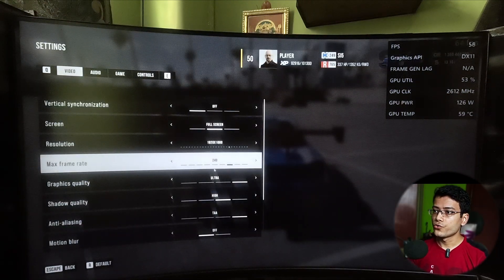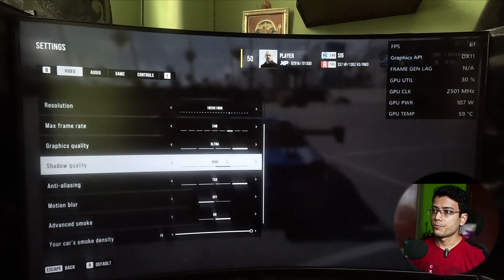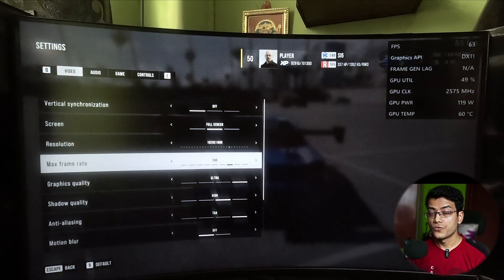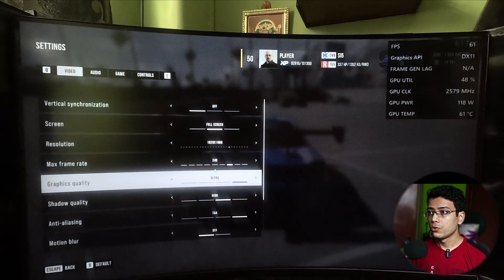The first thing you need to do is go to settings and turn down your settings to the lowest possible. I'm using high settings because this is the 6750 XT overclocked edition — it can run 1440p games like butter, but this game is actually struggling a lot. Lower everything, and if you're still getting 40 FPS, something is wrong with your settings in the AMD or NVIDIA control panel.